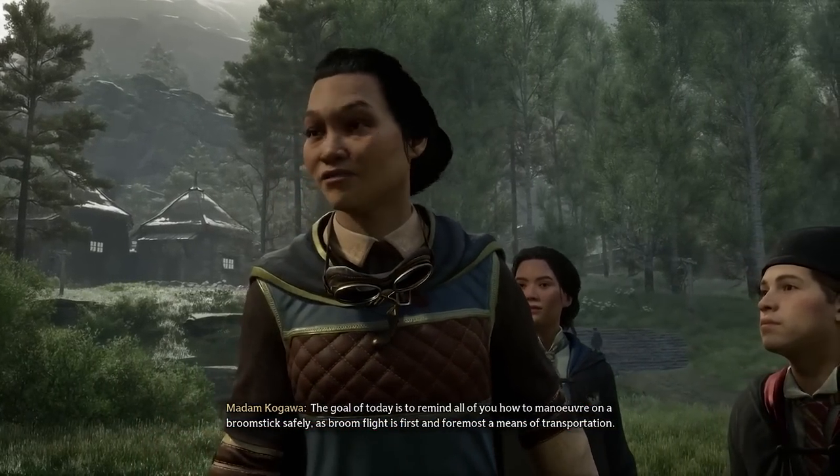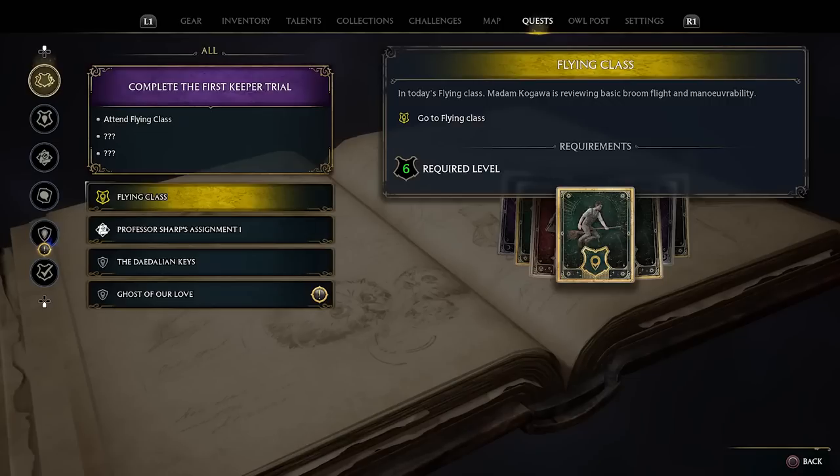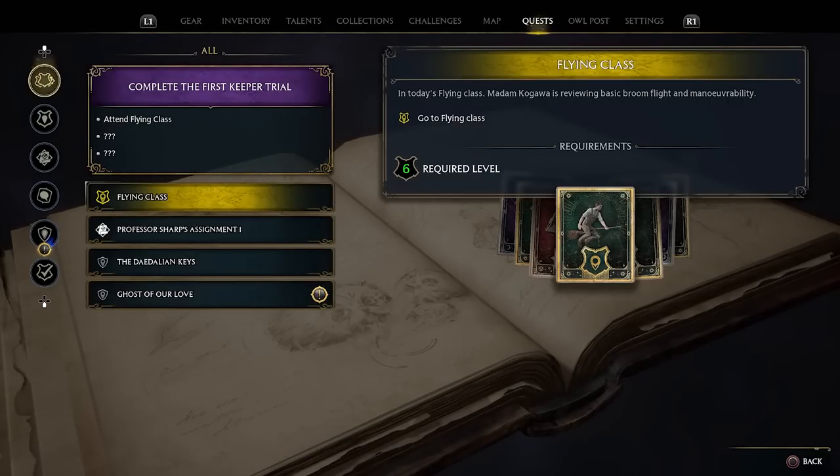Like many of the spells in Hogwarts Legacy, you first gain the ability to use a broom by going to class. Specifically, the level 6 main quest, Flying Class.